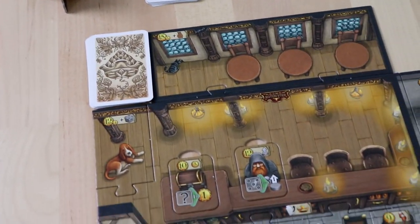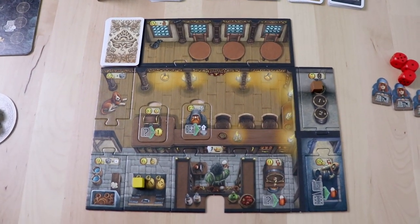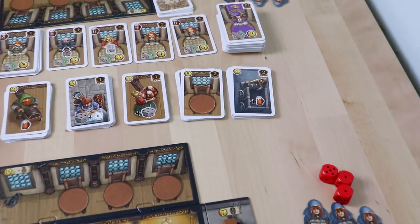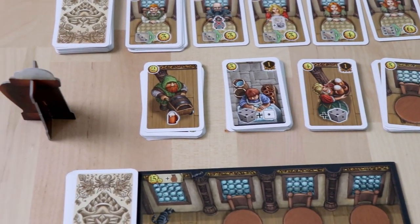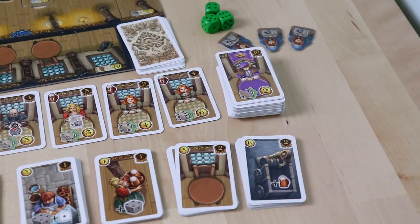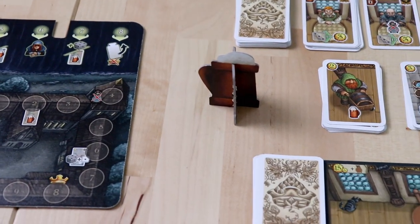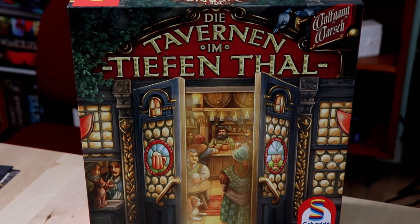You have a deck of equipment for your building which also has patrons in it, and when you play them out at the tables in your bar they'll activate different things for you. All of these activations come through dice — you have your own pool of dice which you roll and then pass to your opponent, and you get to choose something from theirs. There's a little bit of dice manipulation, but dice are really what fuels this card-driven game.